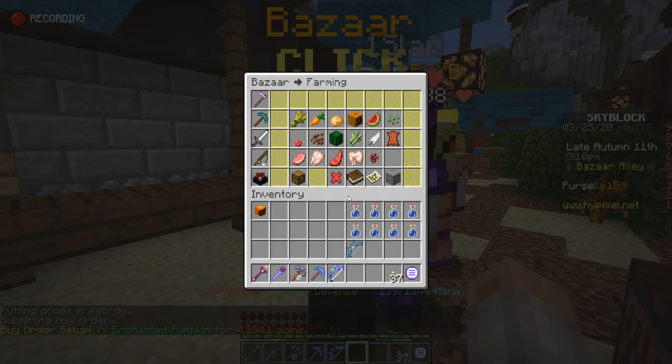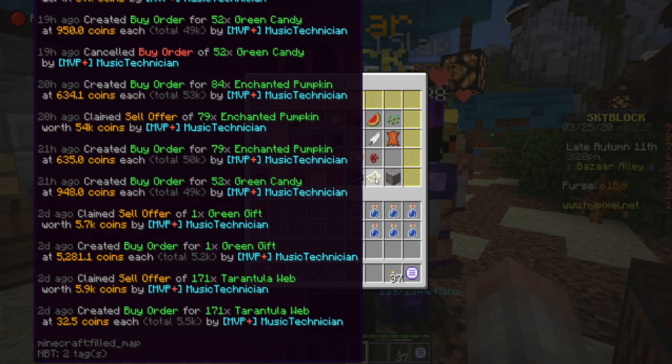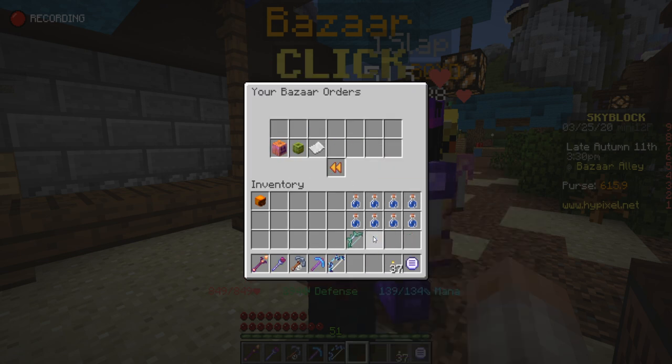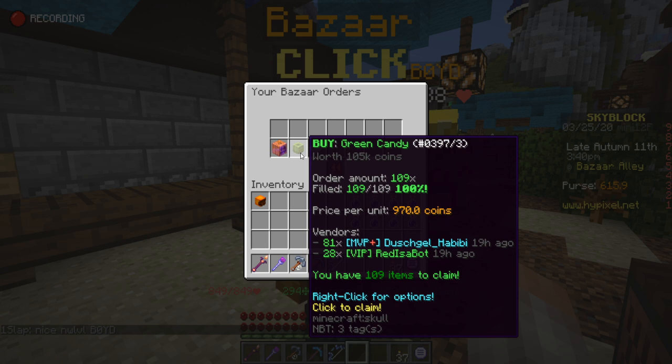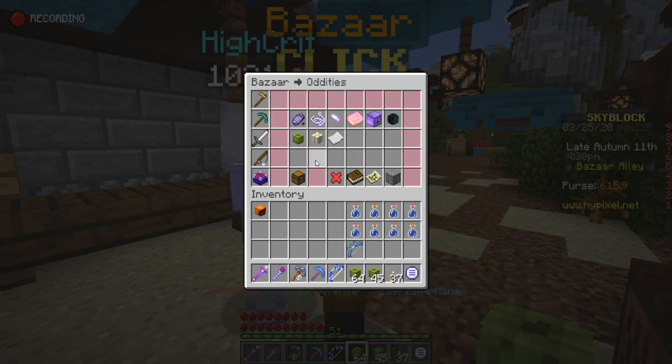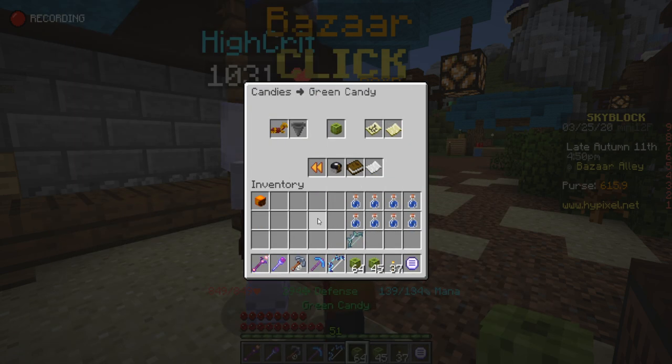In the Bazaar menu you can view the history of your Bazaar activity, or go to Manage Orders which shows all the orders you currently have set up. You can see these green candies here — my current order is actually filled, meaning I can now claim these items or flip them and sell them back onto the Bazaar. This works because if you have the highest buy order and the lowest selling order...